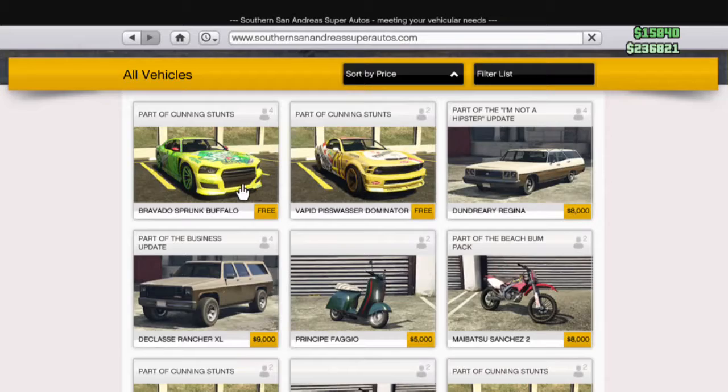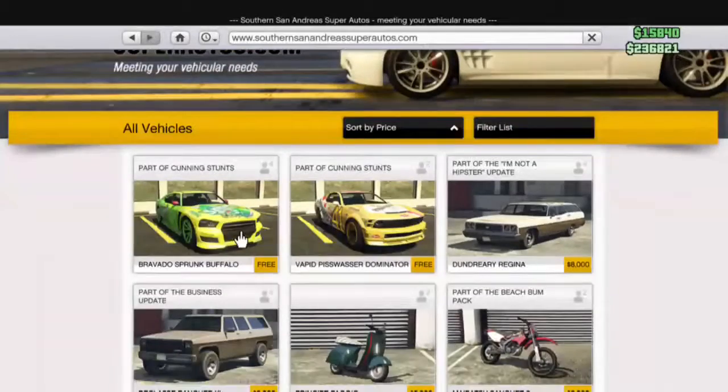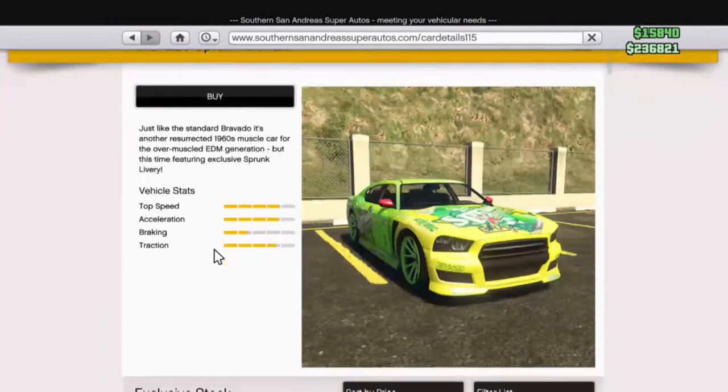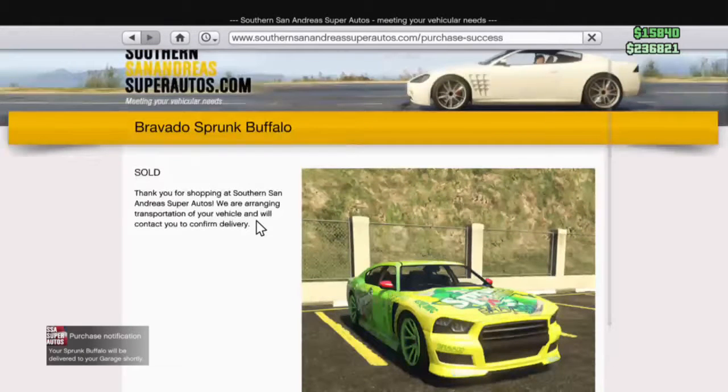You've got two, three, four free cars. I'm just going ahead and buying this Bravado Spunk Buffalo. Basically guys, that's it — just follow these steps and you'll get the free cars.